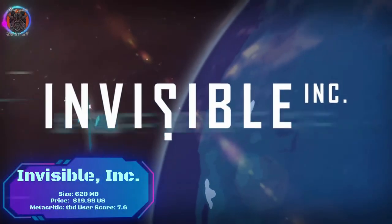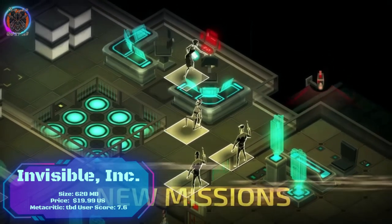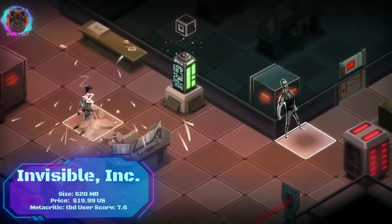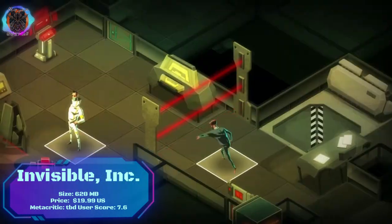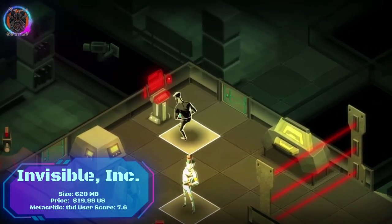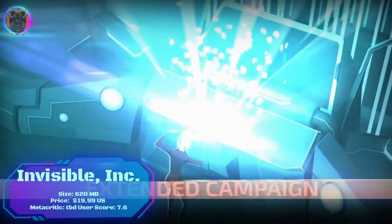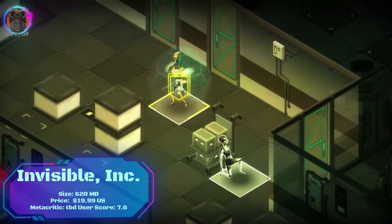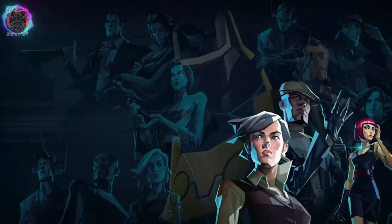Invisible Ink is a stealth-based, turn-based strategy game with roguelike elements that offers a thrilling and intellectually satisfying experience. As an elite spy agency, you must infiltrate high-security facilities using a combination of stealth, hacking and tactical decision-making. The game's sleek art style and atmospheric soundtrack create a sense of tension and espionage. With its procedurally generated levels and multiple character options, each playthrough offers a fresh challenge. The strategic depth and resource management keep you engaged, while the risk-reward mechanics add to the adrenaline rush. Invisible Ink is a must-play for strategy enthusiasts looking for a stealthy and compelling experience.